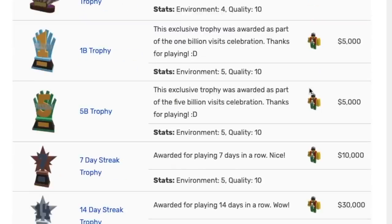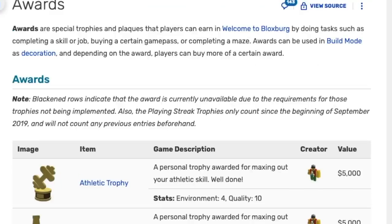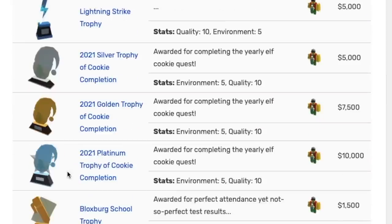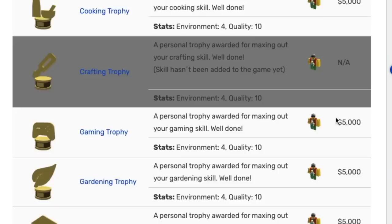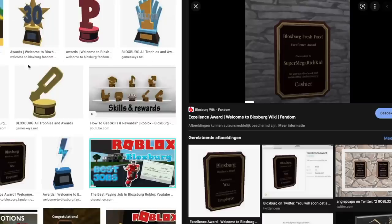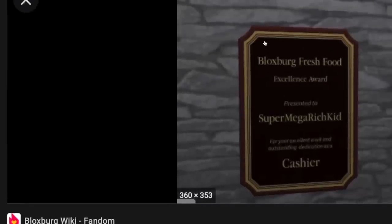I did make a video about trophies like two years ago but a lot has changed since then. If you go to the Bloxburg wiki — Welcome to Bloxburg fandom, I will link it in the description — you can see all of the trophies that exist in Welcome to Bloxburg. For a lot of trophies that you obtain you get a reward; that didn't used to be the case but now it happens. The trophy looks like an excellent award with your username and the job. So for each job you can get a trophy, and if you really want all of the trophies you're gonna have to get level 50 in every job.